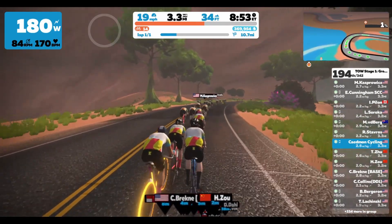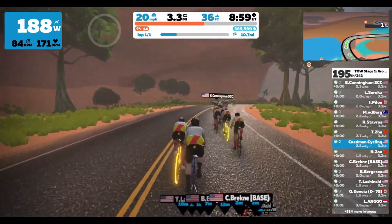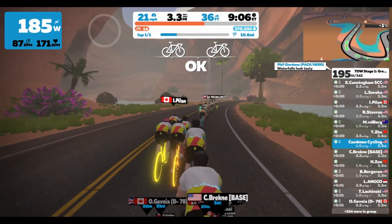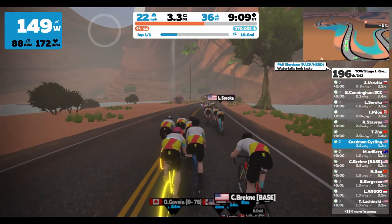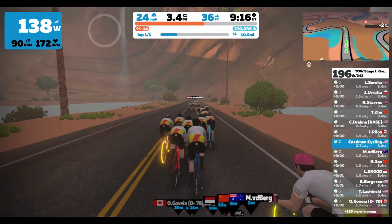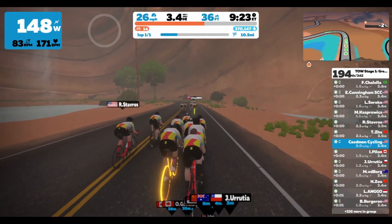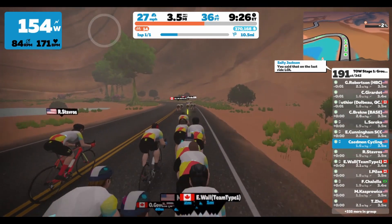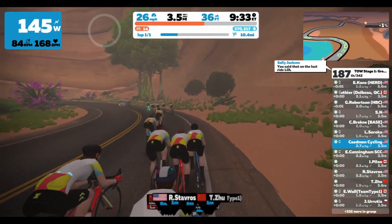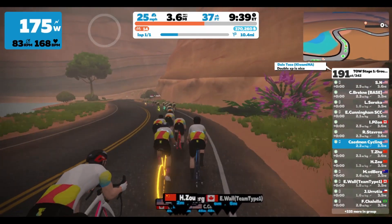What I'm doing is Group B, the standard ride — the Sand and Sequoias route, about 14 miles long with 480 feet of climbing. The longer ride had 430 feet but is about four miles longer. Both are pretty flat. There's also Group C, a women-only ride through Watopia's Waistband, and Group E, a rookie ride for those who are newer to Zwift or group rides — it's really nice that they offer that option for those just getting started.